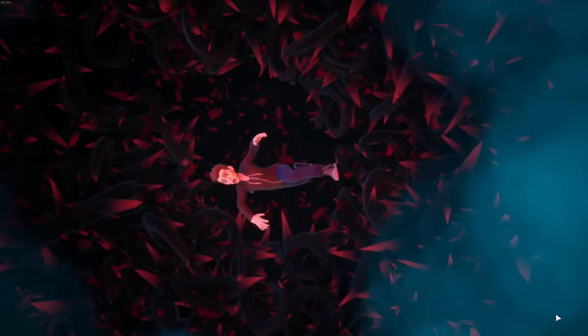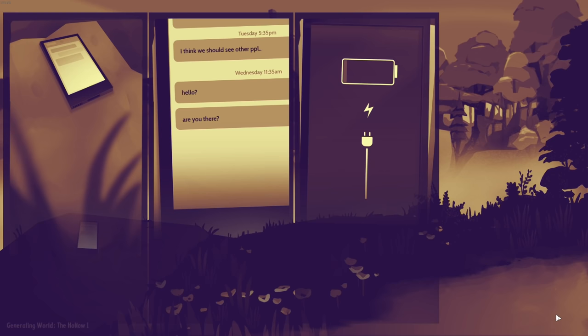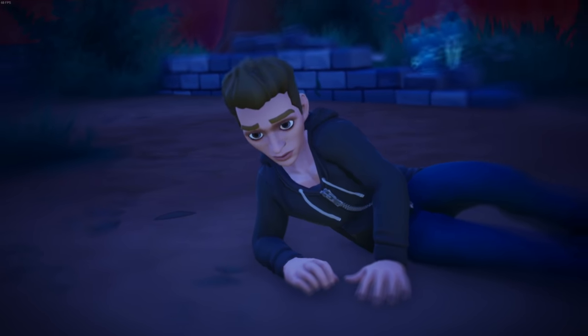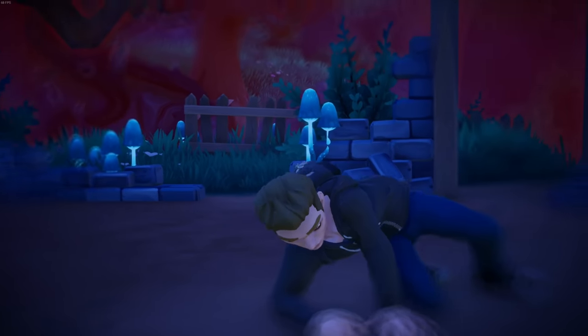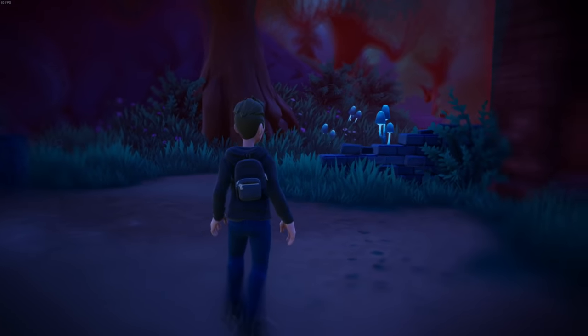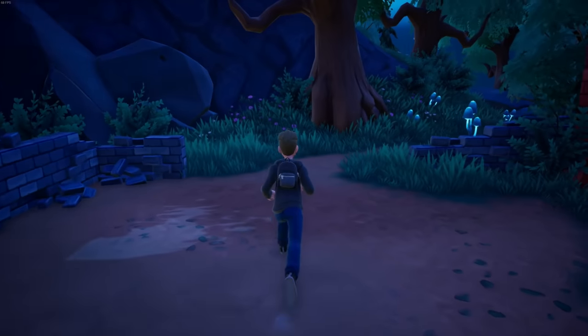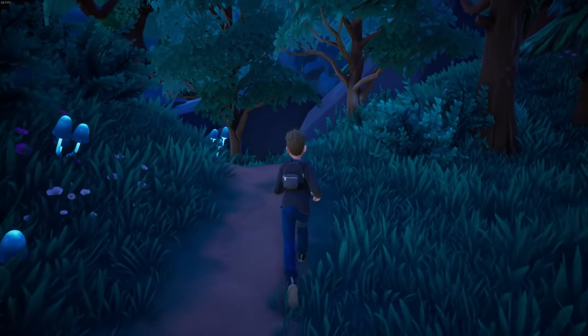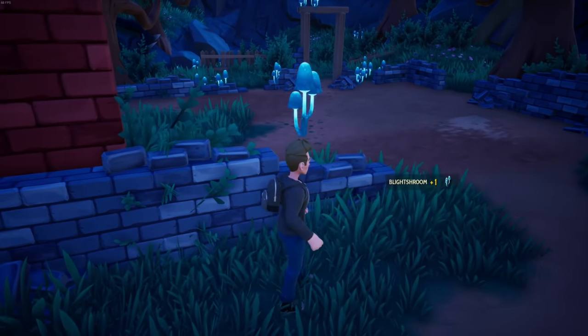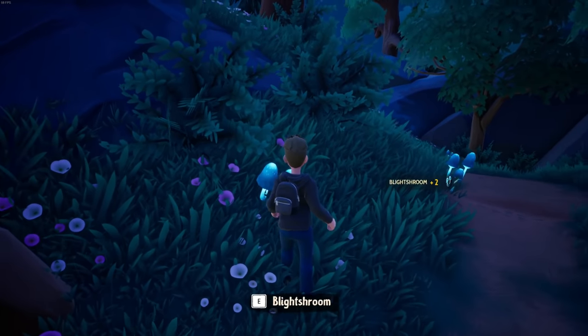That doesn't look good — we're in a bunch of thorns, what a horrible way to die! Just kidding. 'Generating world... the hollow... press space.' We're awake — where is this place? Look at this fancy little backpack that I have. Alright, I guess we continue on this way. Wait — did I pick that up? Okay, so there is some world gathering involved.